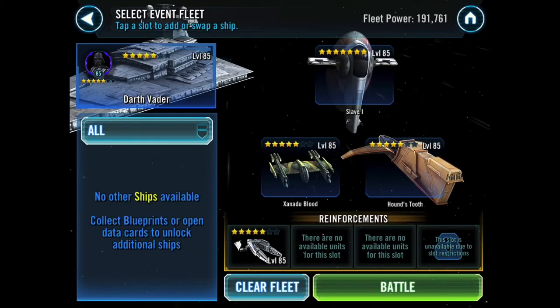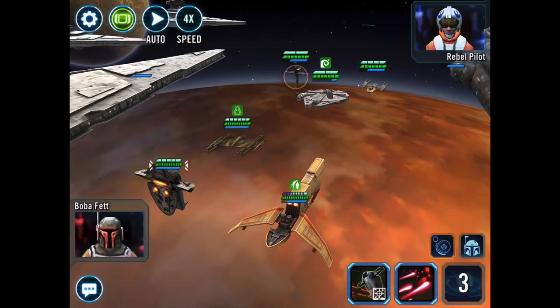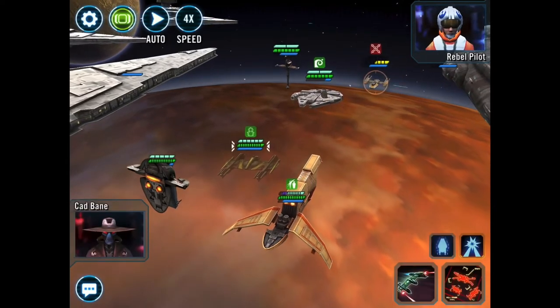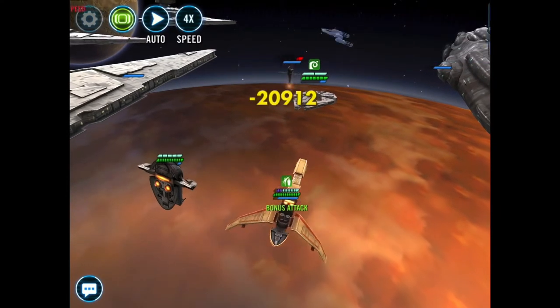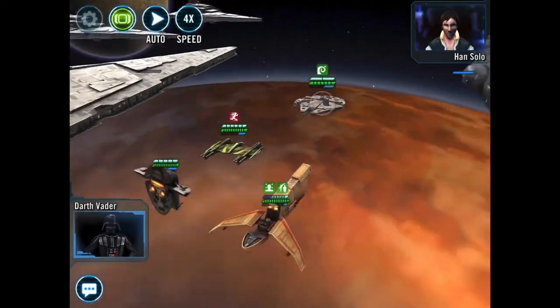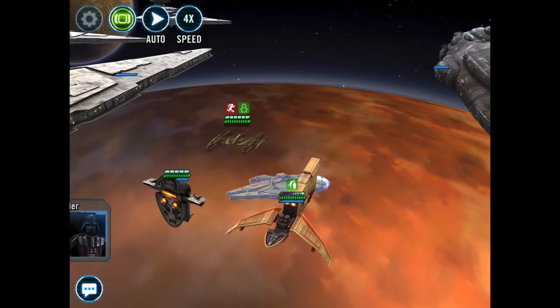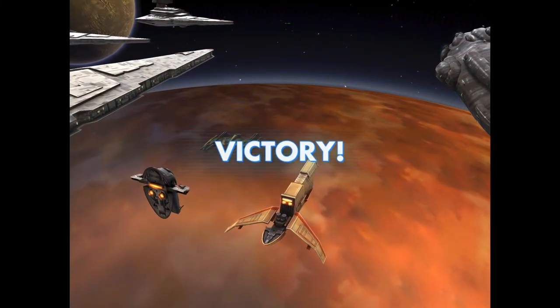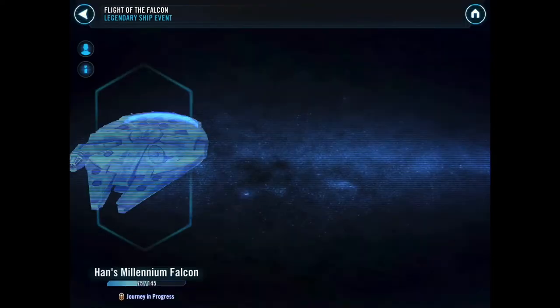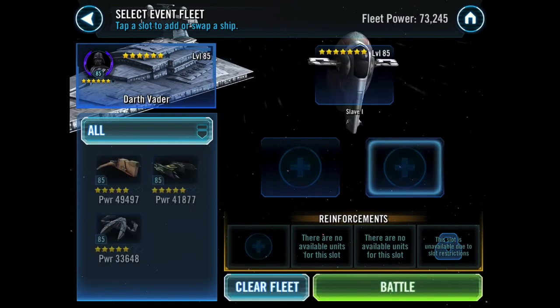Vader's getting a lot more powerful now. I think I'm just going to keep IG-2000 in reserve because it's by far the weakest of my bounty hunter ships — IG-88 is by far the weakest of my bounty hunters. Still super easy at this point. I am hoping it becomes more of a challenge as we get closer to the unlock. Slave 1 is 7-star but Xanadu Blood is only 5-star and Hound's Tooth is only 5-star as well. We are cutting straight through this — very easy. If it ain't broke, don't fix it. Same plan, same outcome.